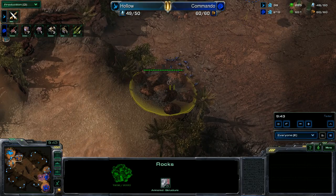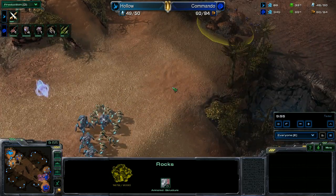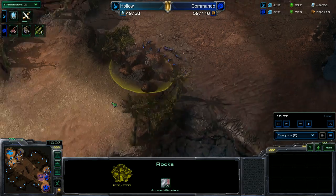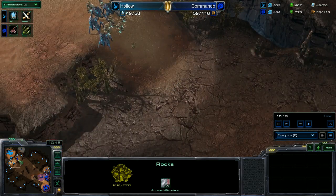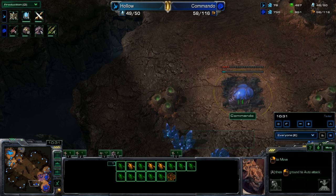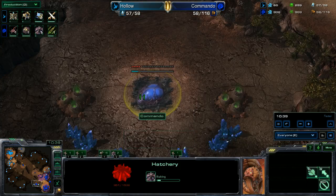The zerglings are going to try to attack the rocks, which form a second entrance into the natural area on this map. This map reminds me of Ohana, which has rocks into the third base or natural that you can backdoor. A third base is going down for the Zerg player — notice he did not go to the north base where his overlord was, but instead went west and took that base.